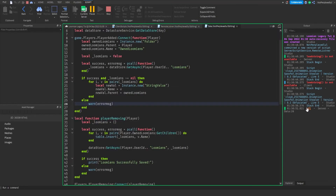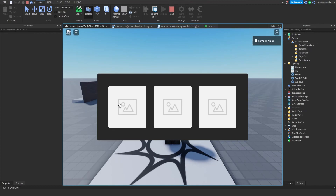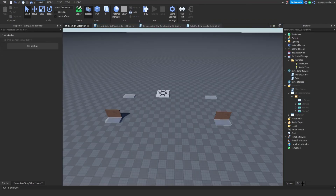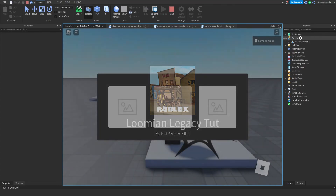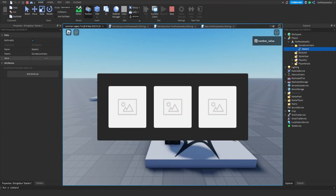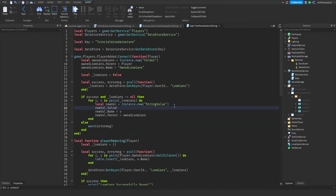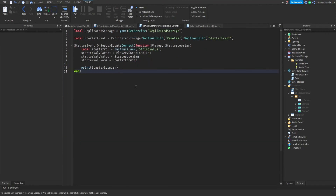If you press play it should warn us right now, which is expected since we have nothing. Go to Players, click Starter One, and now we have it. Stop the game — check the output and you should see 'Lumion successfully saved'. Press play again and there it is — it's still there. That's how the data store works. It might look confusing but it'll all make sense once we make the actual inventory system.